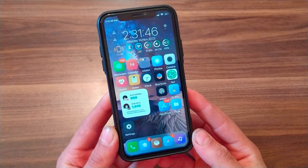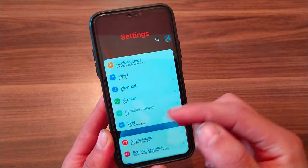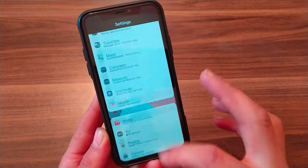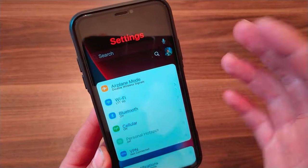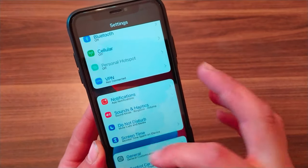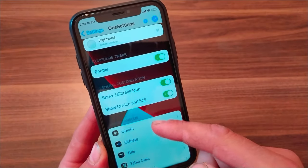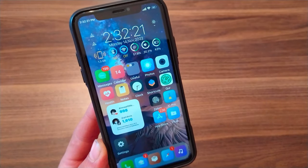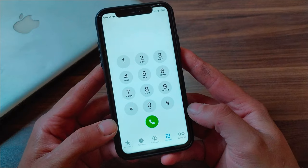The next tweak is One Settings. This tweak mimics the settings app from Samsung's One UI on iOS. You can hide the search bar and the iCloud account cell. There is plenty of customizability including changing subtitles for table cells, setting custom settings background, changing table view insets, corner radius, poof storage amounts, and more.